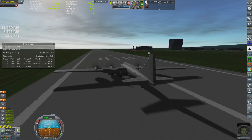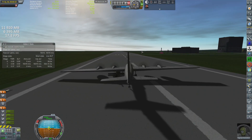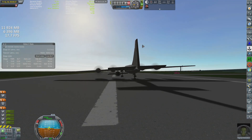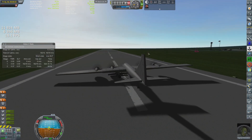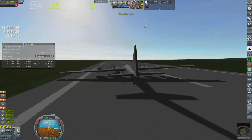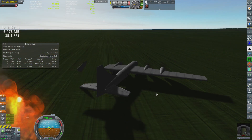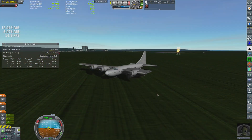With the KX-1 attached, the K-52 was too heavy to lift off — simply put, it no longer had enough thrust-to-weight ratio to get off the runway, causing a bit of a close call. But simply adding two more engines for a total of six prop engines brought the thrust-to-weight ratio back up to around 0.49, which worked perfectly for its purpose.